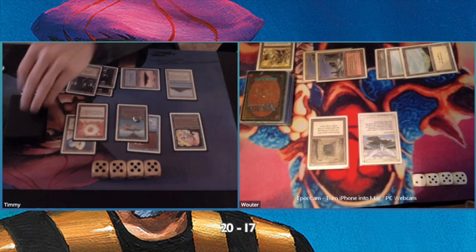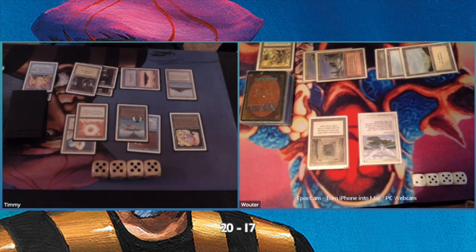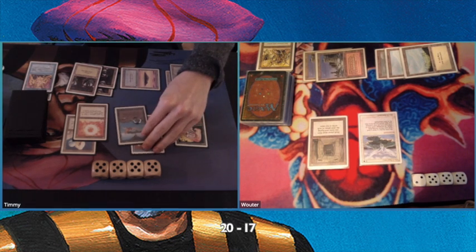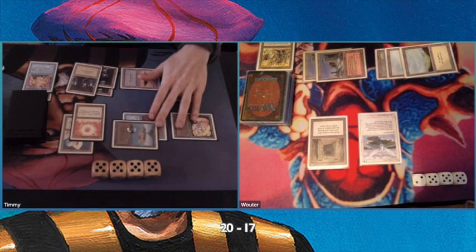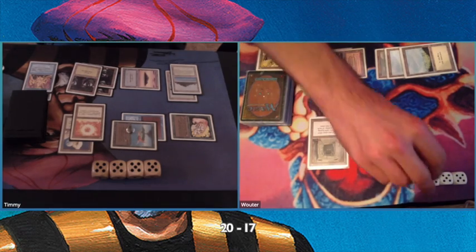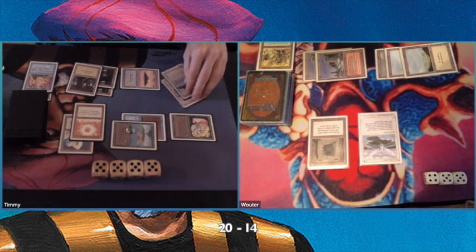I only get to untap one land, but I have those mana dorks. There's the minus one, minus one counter on my Birds of Paradise. Swinging in, doing some more damage — also attacking with the Elf because he didn't deny his draw, he just drew two cards.